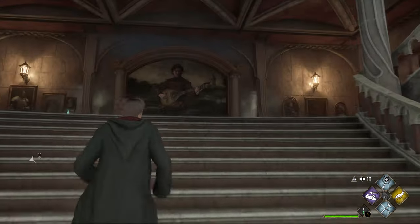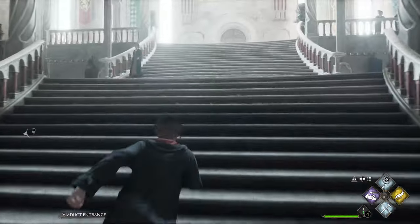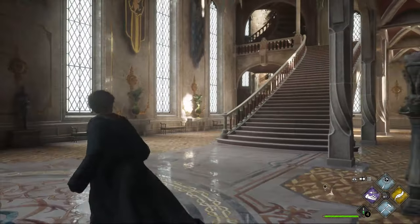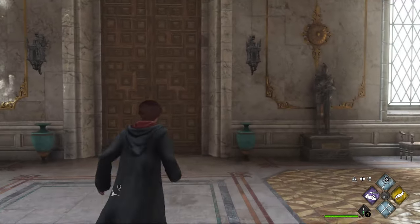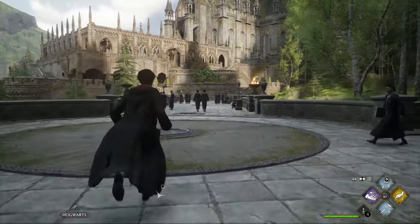I'm gonna start us off over here in front of the library, because this is the first point in the game where it kind of stops holding your hand. Then we'll run up these stairs that you're probably familiar with already. The quickest way to get to the common rooms is through that doorway over there on the right — I'll show you that at the end. But in my mind the Great Hall is the focal point for everything in the castle, so the first thing I'm gonna do is head us over there.